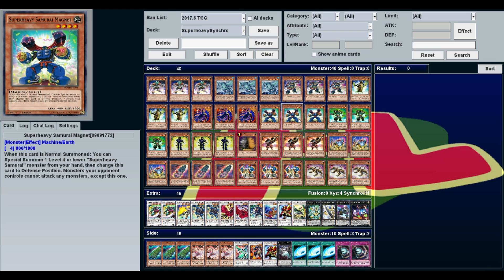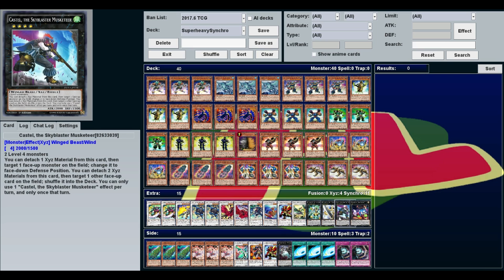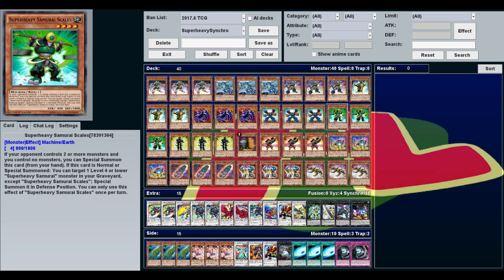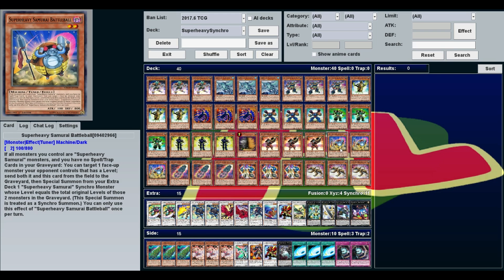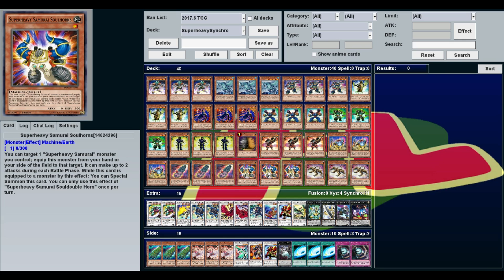Samurai Magnet, when Normal Summoned, can Special Summon a level 4 or lower Super Heavy Samurai from your hand, then changes itself to Defense Position. Samurai Scales says if your opponent controls two or more monsters and you control none, you can Special Summon it. If it's Normal or Special Summoned, you can target one level 4 or lower Super Heavy Samurai in your graveyard, except itself, and Special Summon it in Defense Position. These two can summon each other to make Rank 4s — that's how you get into Utopia and Castel. More importantly, if you go from Magnet into Scales, and use Scales to get either of your tuners out of the graveyard, you've got 10 stars to make Susanoa. You can also use Scales to get Battle Ball out of the graveyard and use its effect. Because all these equip cards can be equipped from your hand or side of the field, you can use Scales to get Soul Peacemaker or Soul Horns out of the graveyard to summon something or boost a monster to attack twice.